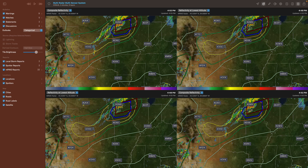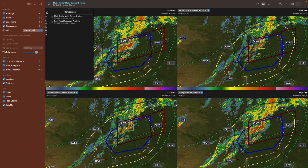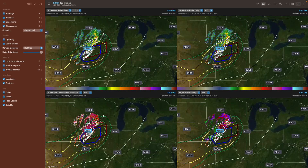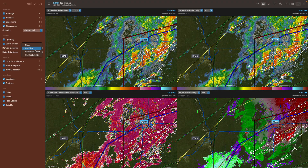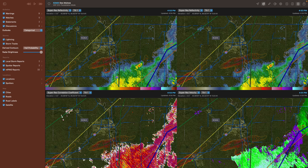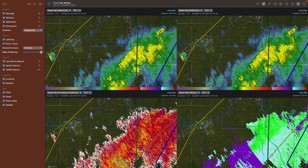We also have hail contours. Let me select the KDMX radar site so you can see it. These contours are kind of like a topo map — you can see where most likely the hail fell. We can also access hail size. You can see very small hail associated with this storm, so not much to talk about here. I'll show hail probability as well so it shows up a little better.